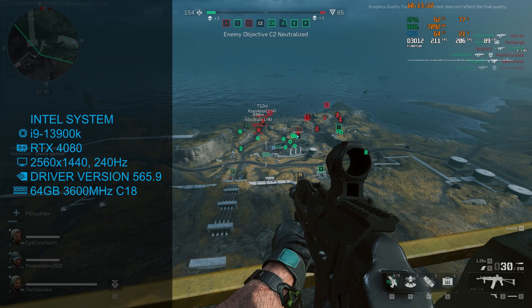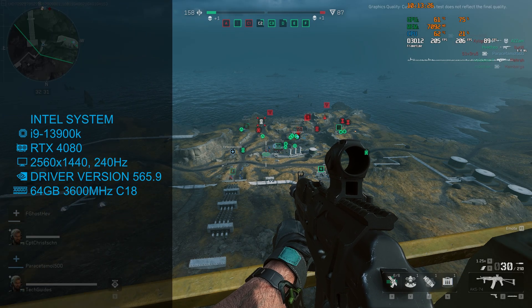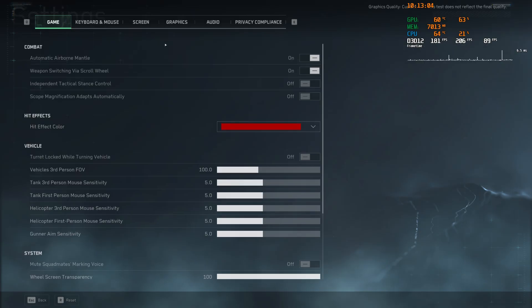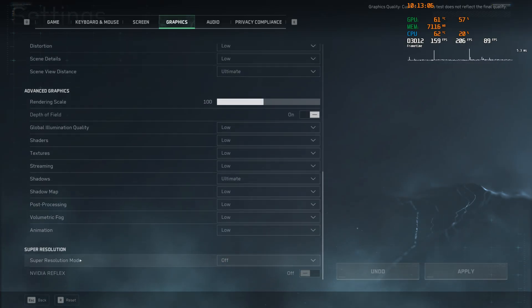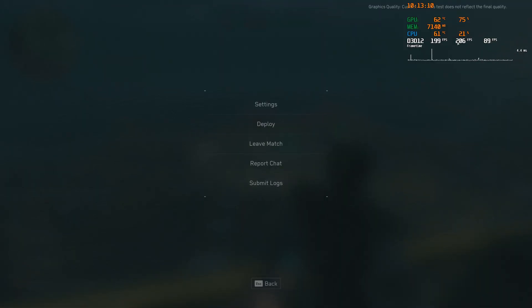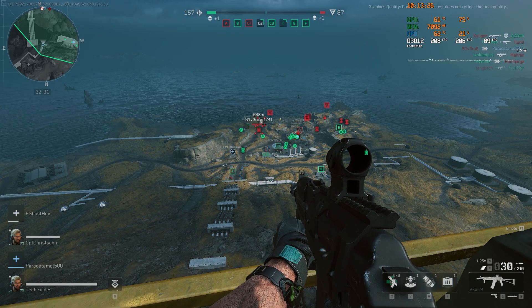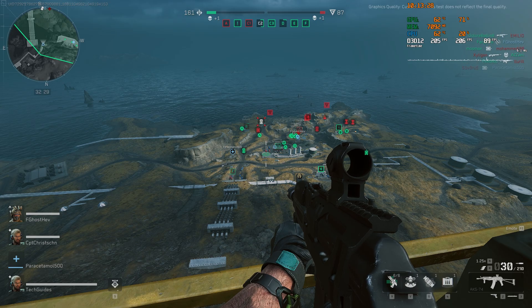So first I loaded into a live match on Ascension with my primary system, which has an i9-3900K paired with an RTX 4080. The tests I'm showing here are for 1440p. To the top right you can see the current FPS — that's the first number there. Without any super scaling, I'm getting roughly 210 FPS.